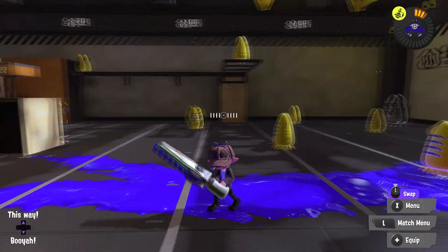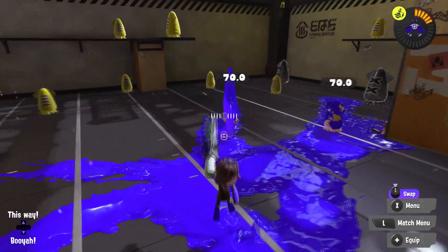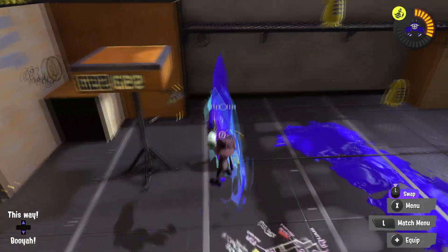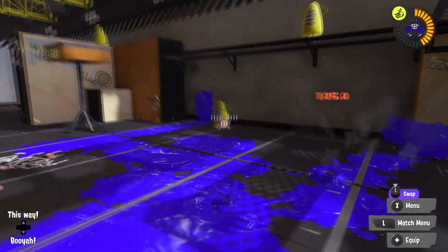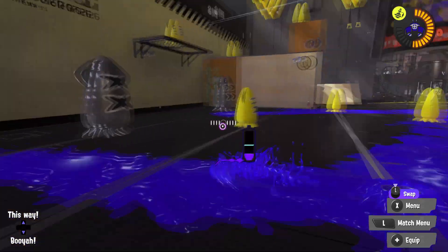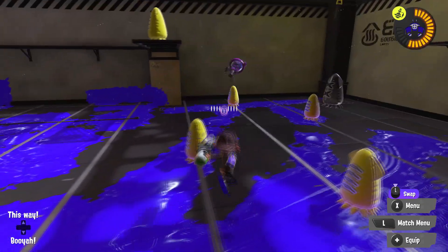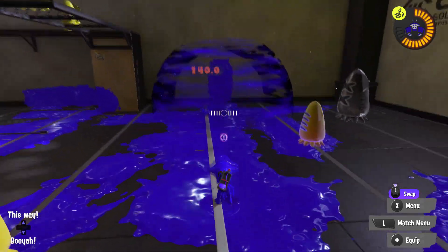The first new weapon is the Neo Sploosh-o-matic — wait, the Splatana Stamper. It's basically the Splatana Stamper but with Toxic Mist and Crab Tank. This is probably one of my top favorite new kits. I didn't really like Zipcaster that much — I always end up dying because I get too aggressive. I prefer this more laid-back kit, and I like Toxic Mist because you can slow people down and get better charge slashes.